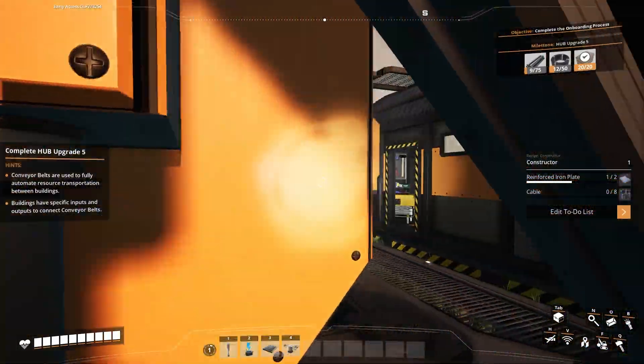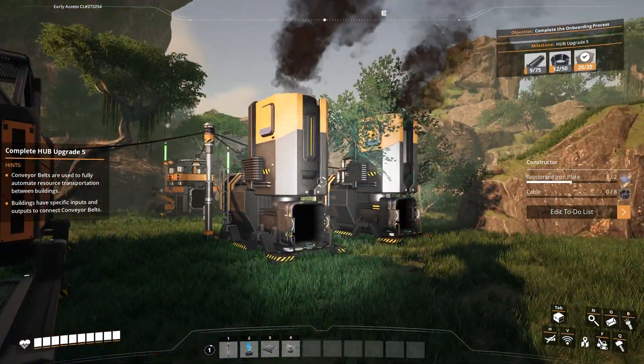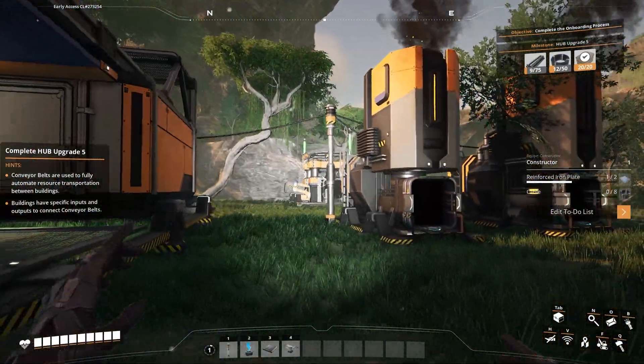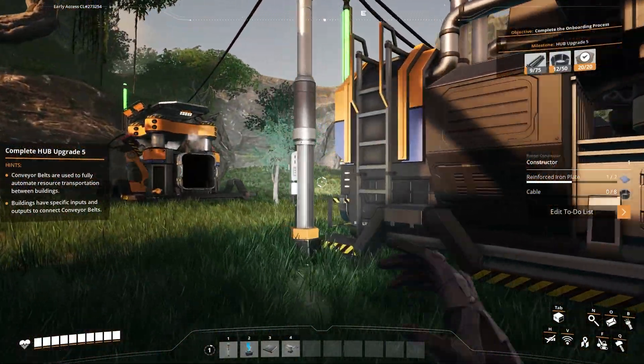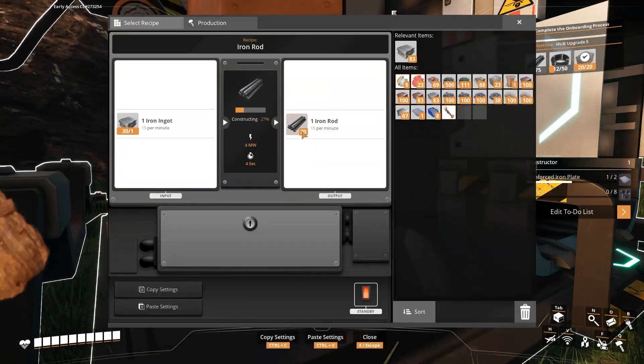Hello and welcome back to another episode of Satisfactory. You're hanging out with Miser, and this is episode three of our Satisfactory series. We've got a bit of automation going. I'm just going to check on stuff and see how it's doing so far.